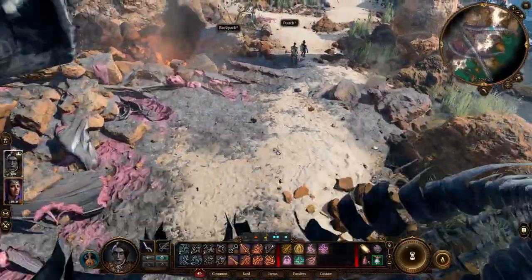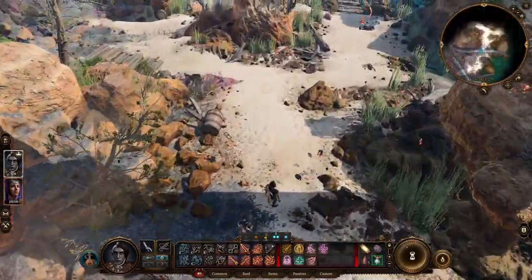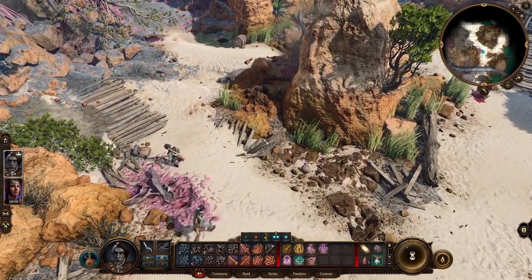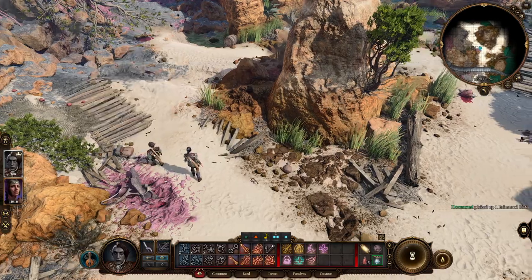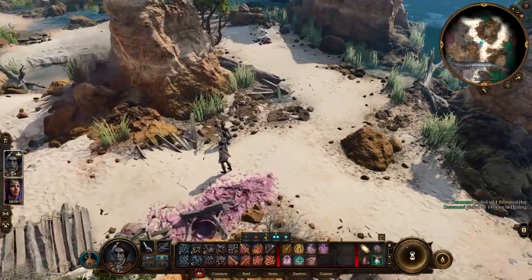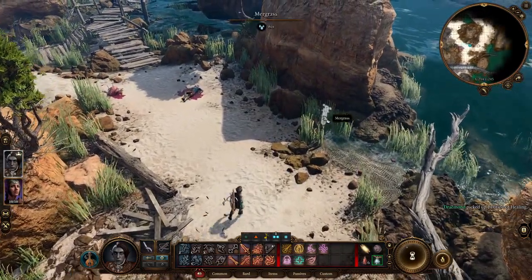One thing about fifth edition D&D is at the lower levels it's pretty dangerous — not as dangerous as second or third edition, but still pretty dangerous. Backpack. Nice hat. I'm just going to pick up everything. Ooh, free healing potion.